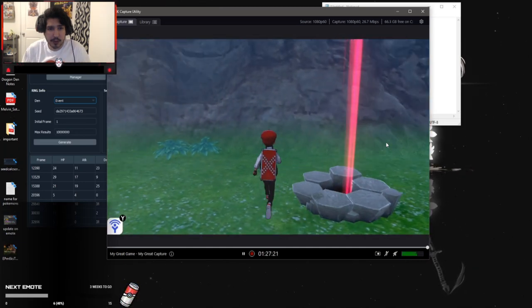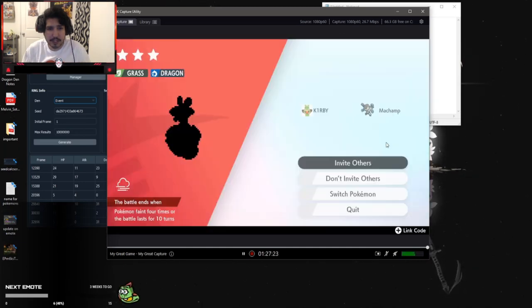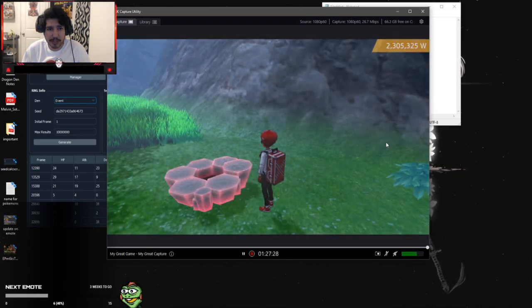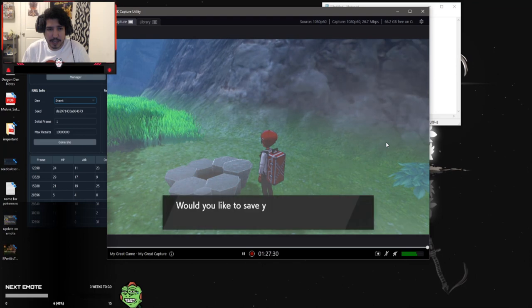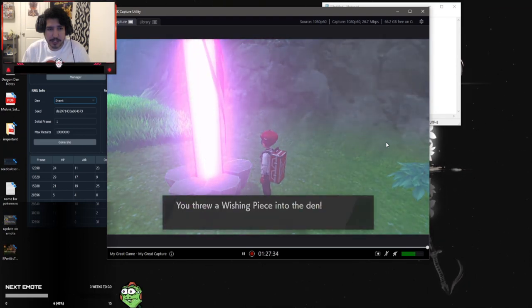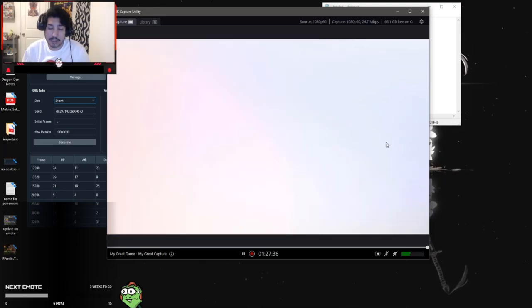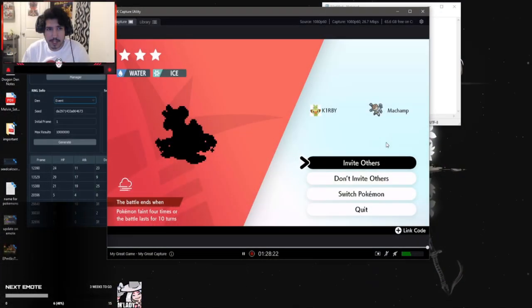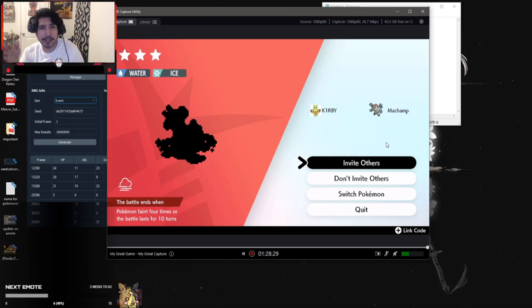So it's still Appleton as you can see — we don't need Appleton. To reset the den, you drop another Wishing Piece and try to get another promoted raid from it. Cool, so we have another promoted Pokemon. We're going to do the same thing — capture it and then trade it to DoodooBot.